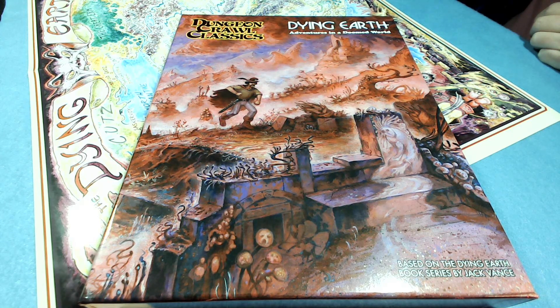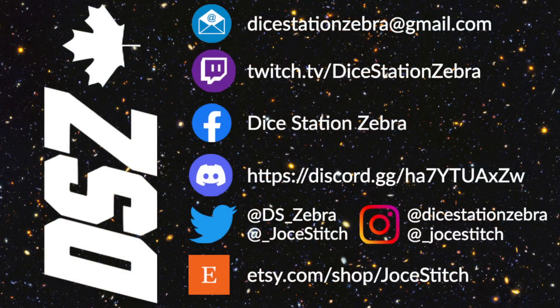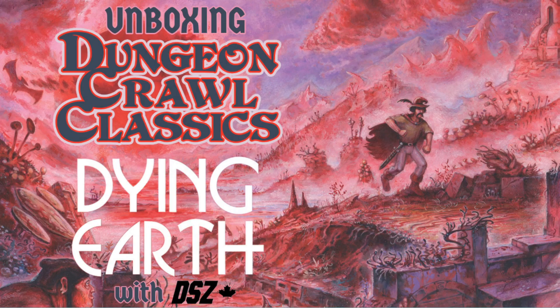Let us know what you thought in the comments below. You can reach out to us via email, Facebook, Discord, Twitter, and Instagram. Jocelyn has an Etsy shop where if you are a role player and you want a beautiful bag to put your dice in, you can get one custom made to order. We're also on Twitch where once in a while we do some games. Let us know if you backed the Dying Earth Kickstarter and what cool add-ons you got. Thanks for watching everybody, and we will see you next time.